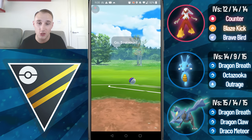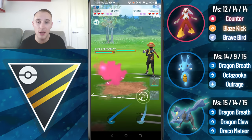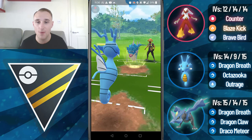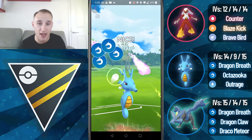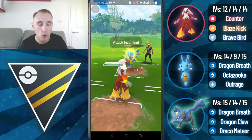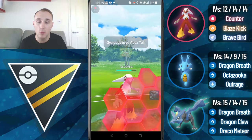Here we lead into a Tentacruel. I switch into Kingdra and unfortunately the Gyarados just barely gets to the Crunch before I can throw my charge move. Crunch does a lot of damage but we do tank it. I can get to the Outrage — Outrage gets a shield from my opponent. Now we're in a very tricky situation because Blaziken is going to take super effective damage from the Aqua Tail but Kyrim will take super effective damage from the Dragon Breaths. So I come in with Blaziken.